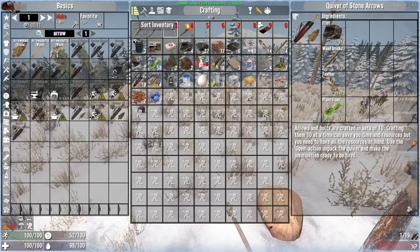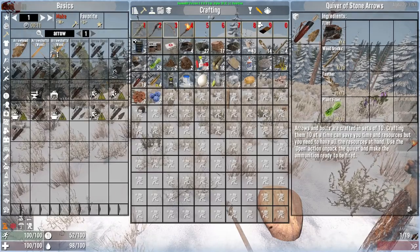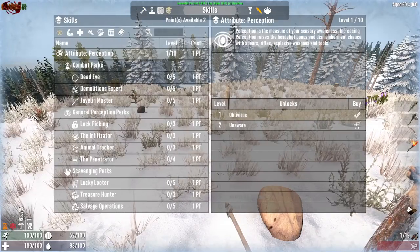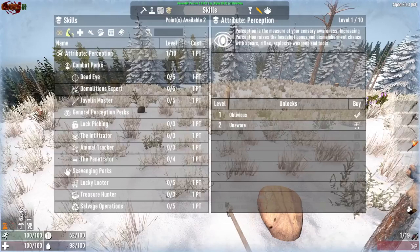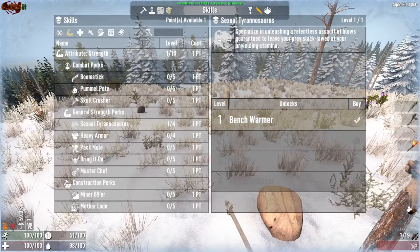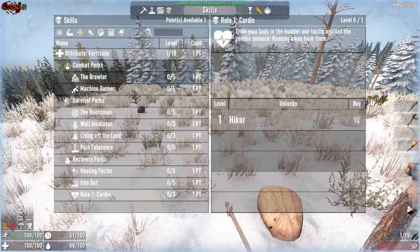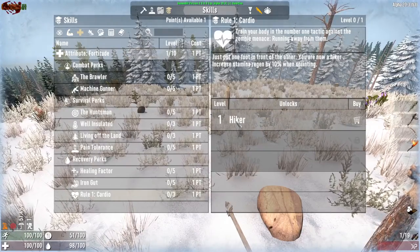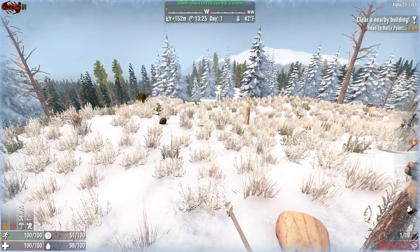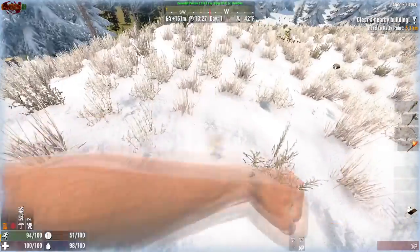What do we do about points? Let's see — that's inventory, this is character. There's no inventory lock bar on this mod. Skills — we have two points available. What points do we want to do? We really always do sex wrecks. Do we do cardio? I think so. I think I'll be running a lot. You guys are like, oh, Jesus.